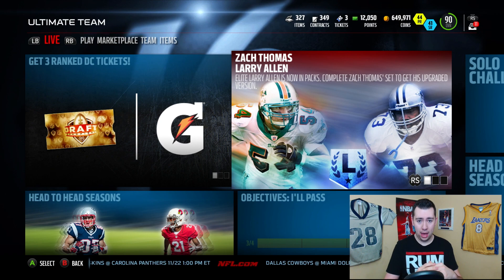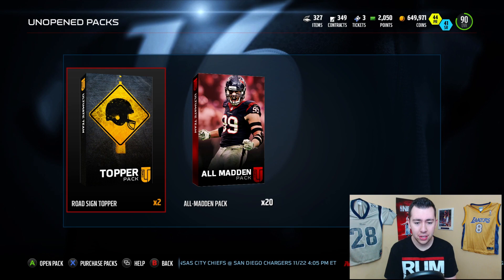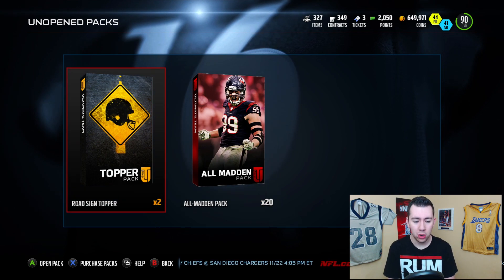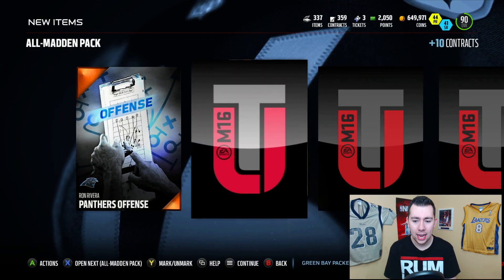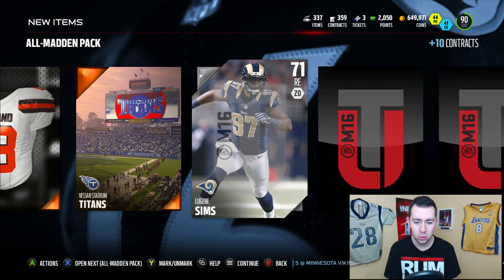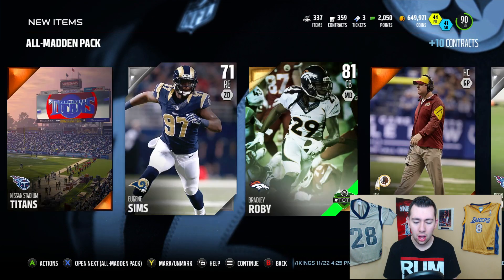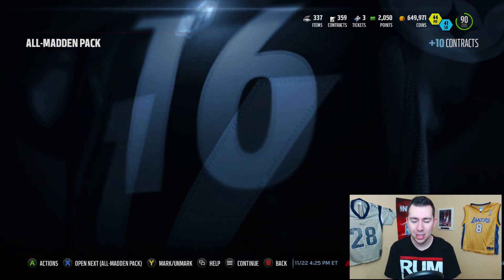Let's not waste any time and open up these packs because I haven't opened them in so freaking long. I decided to open up two of these bundles. These roadside toppers look absolutely fire. Let's hope we can get a Road to the Playoff Elite. They give you a Road to the Playoff guarantee, but I'd love an Elite. Nick Foles — what's up bro, I'm so surprised they benched you. We get a Bradley Robey — let's fly through these packs.